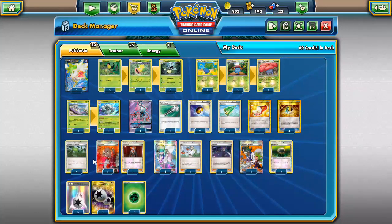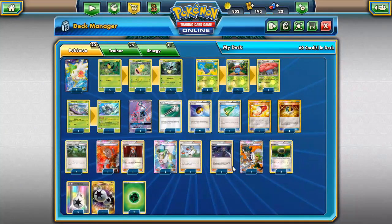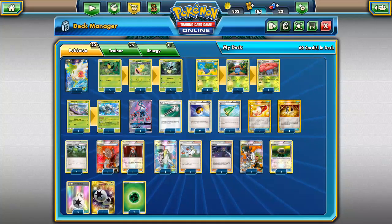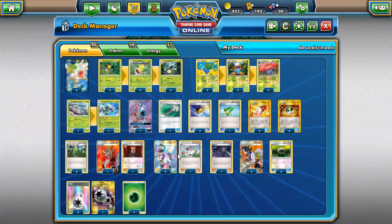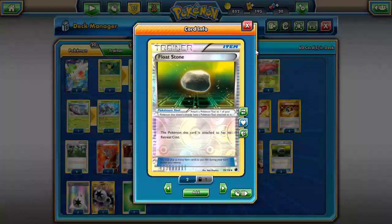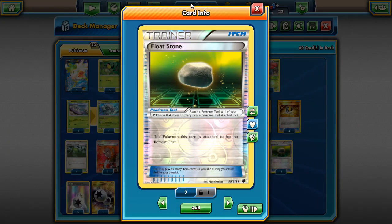Four Forest of Giant Plants — this is obviously the engine of the deck, the only way we're going to get Victory Bell going. Two Lysandres since we don't play VS Seeker, so we max out on Sycamores and Ns, and we do play two Lysandres to bring stuff out. Four Ns — I went with four over three because when the item lock is in play you can't play any items, so N can help there. You can also N your opponent into a handful of items. One Olympia for that free retreat, since you won't always get a Floatstone on your Plumes.